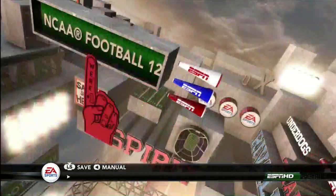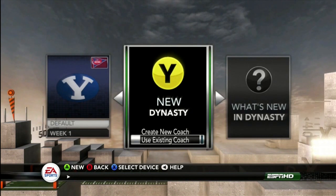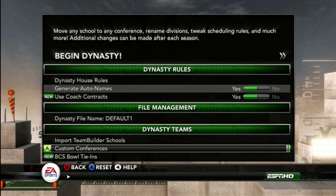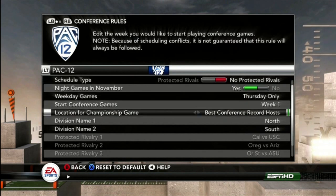Alright, so go to Dynasty, create a new one using an existing coach, and then go down to Custom Conferences. And once you go there, go to a conference with a division and press X.